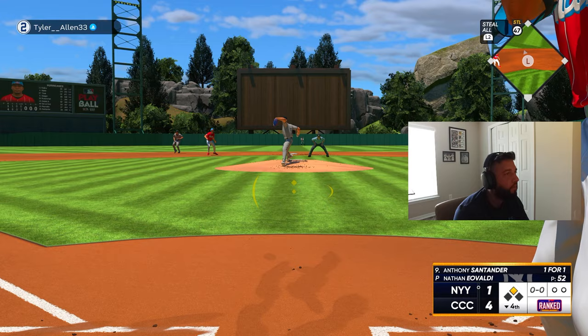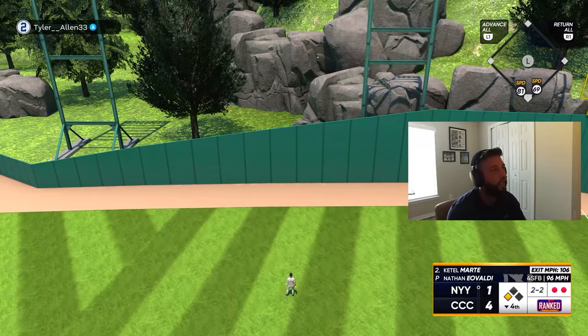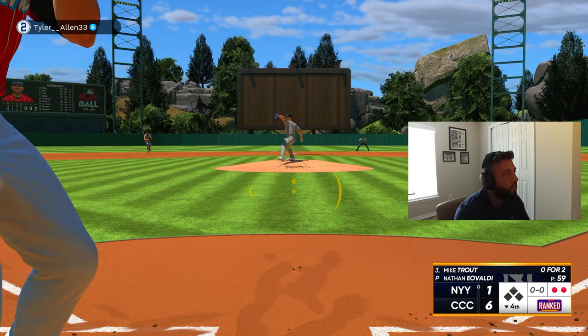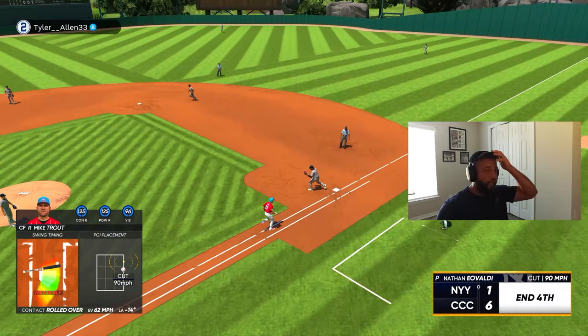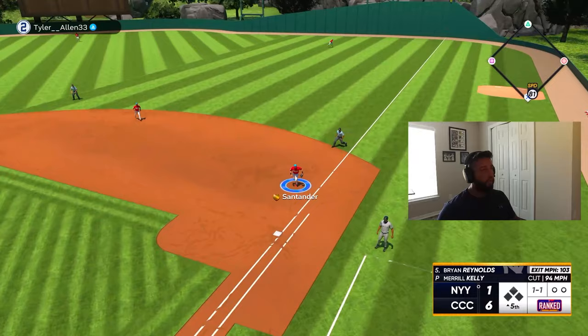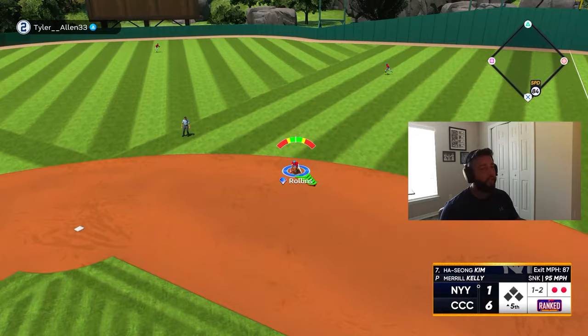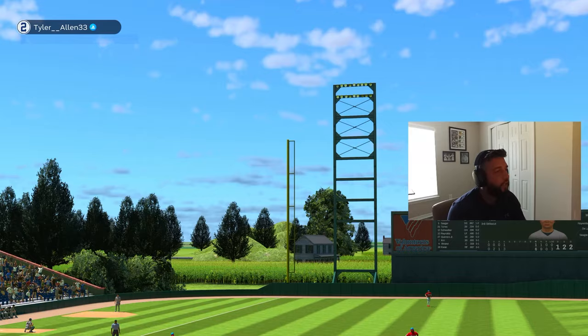Oh I should have not swung at that. Ketel Marte party with the perfect perfect — let's go! Second bomb of the debut, he's two for five with two bombs, six to one lead. The fact that I knew the cutter was coming and I read it as well and I still was early on it. Atta boy, what a play Santander — one down. Very good inning, shut down inning, let's go hit — six to one, bottom of the fifth.